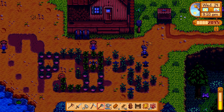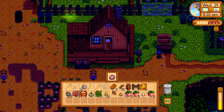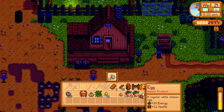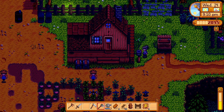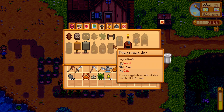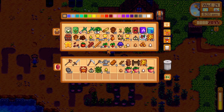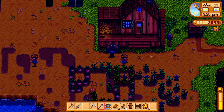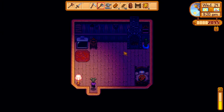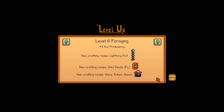Let's sell our stuff before we go to bed. We'll sell you, and this and this. I do need another chest but I need more wood than that, so I don't have any more wood in there — we'll do that in the morning. There's my cat. Ooh — lightning rod, wild seeds for fall, and warp totem beach.